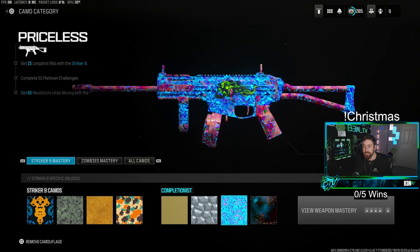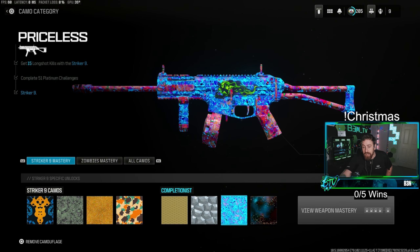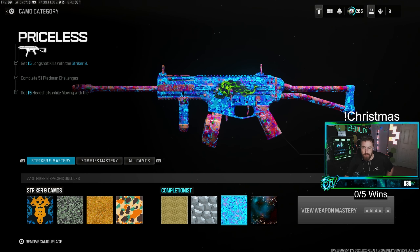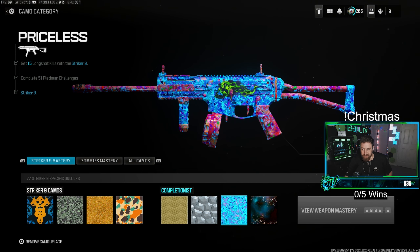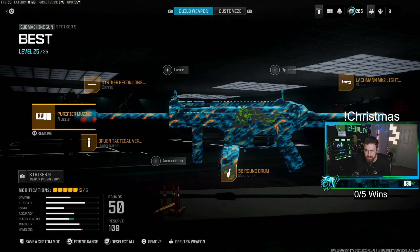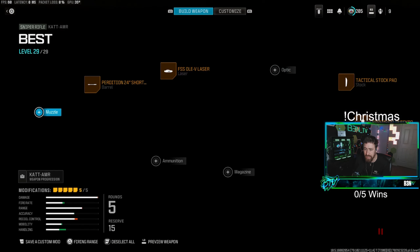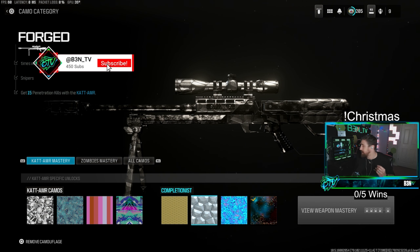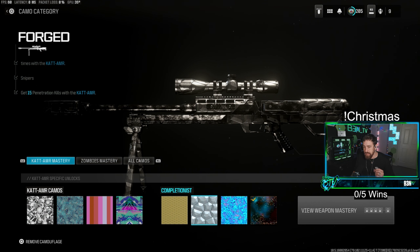Once I got past gold into the platinum challenges, that's where my number one tip comes in. I suggest doing camos — or if you're having a hard time with any camo challenges at all — in hardcore mode. Hardcore modes can be very chaotic because you die a lot faster with much lower health. However, for things like long shots with an SMG, it's so much easier because lower health means you kill people a lot more easily.